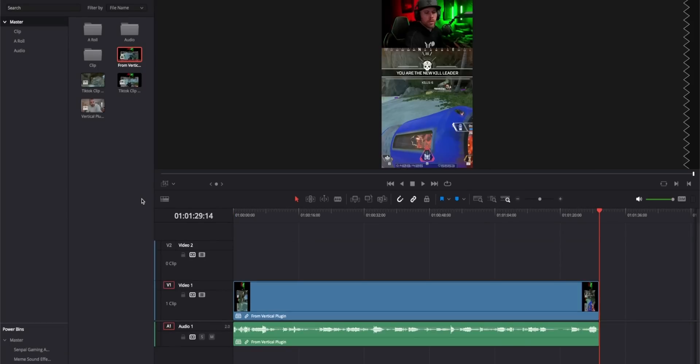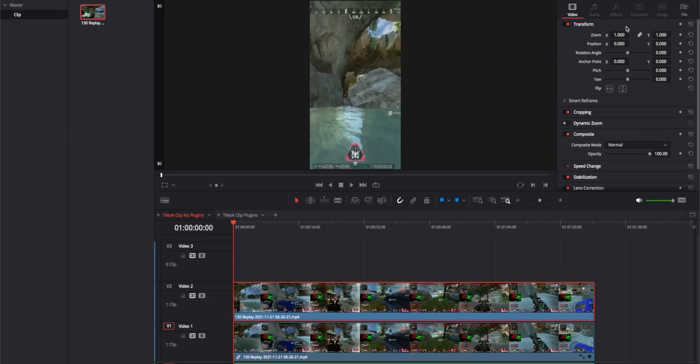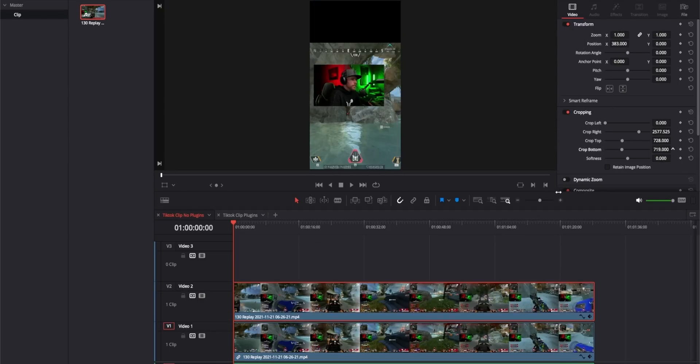Most of the hotkeys are the default that Resolve uses, but I did change a few things. The first is I changed the number one to be append to end — what this does is it'll put a clip at the end of your timeline. One thing to note as well, since we are using the vertical plugin, we now don't have to duplicate the clip, crop our camera, and stack it above our gameplay. It just saves way more time.